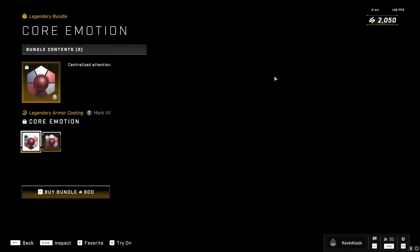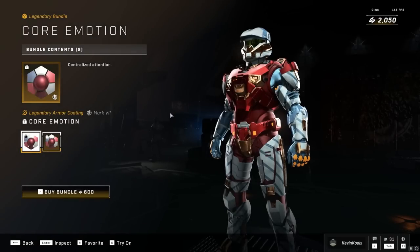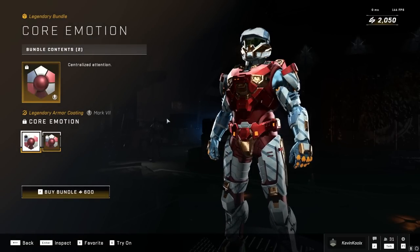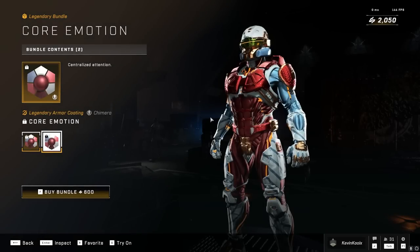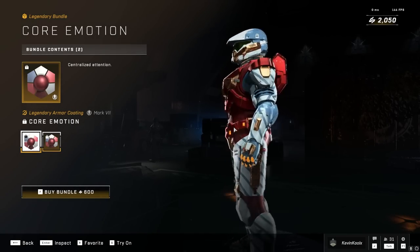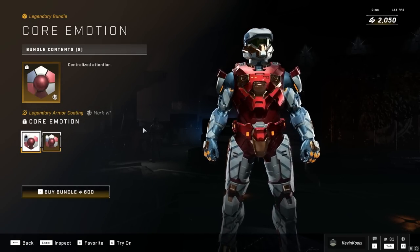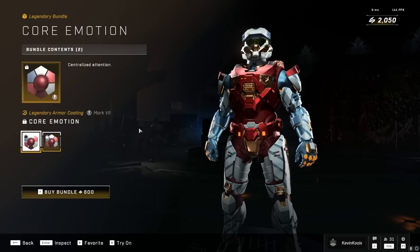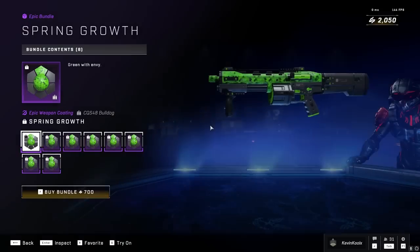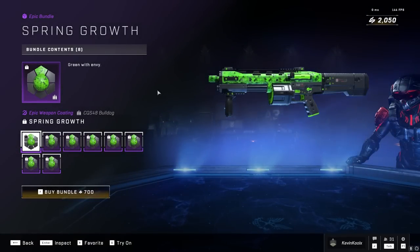We have the Core Emotion, which is two different core coatings — these are very much what you'd expect to see in a shop. I like the reflectivity on them. This comes in for the Chimera as well as the Mark VII, but no Mark V, no Yoroi, or anything else sadly. That cross-core customization for coatings is getting really questionable — I know 343 is working on it, but it's weird that they're still charging for coatings that don't carry across cores.